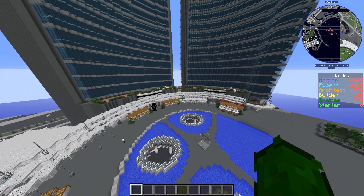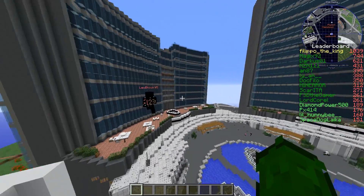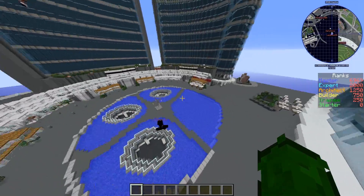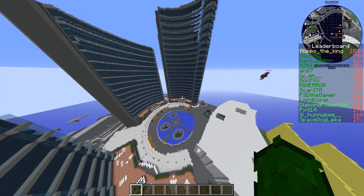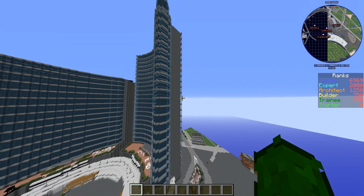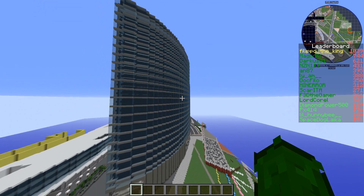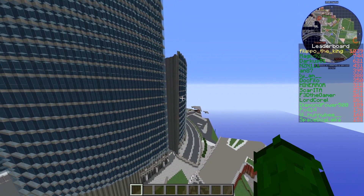So this is Gae Aulenti — is this sort of the city center? It's just a square around the line. This was one of the first builds, and one of the biggest themes of this server created this part of the map. And it also has the highest skyscrapers in Italy — the highest one is actually the highest building in Italy.